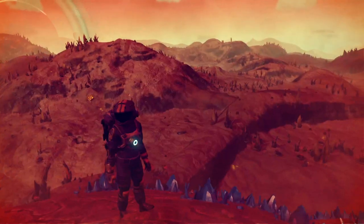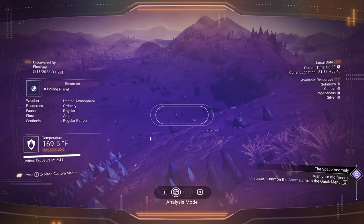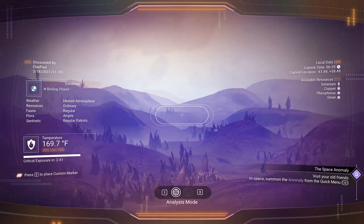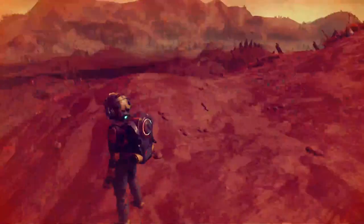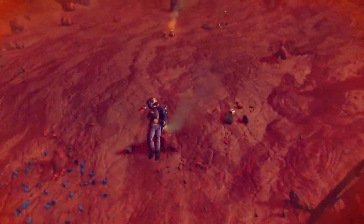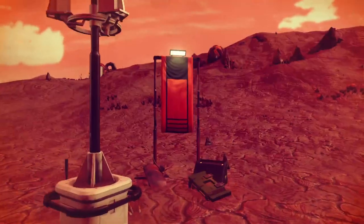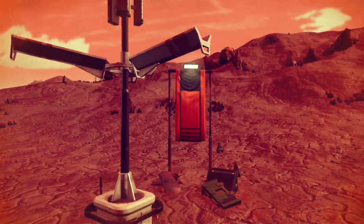Nothing out there, nothing else. Checking - thought I saw something that might have been another building but okay. Let's head down there. A lost pilot - he'll usually recharge my hazard protection.